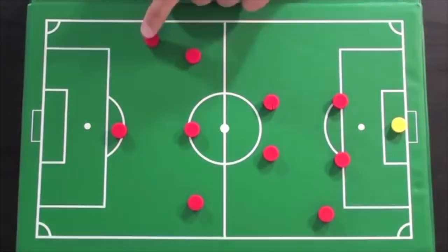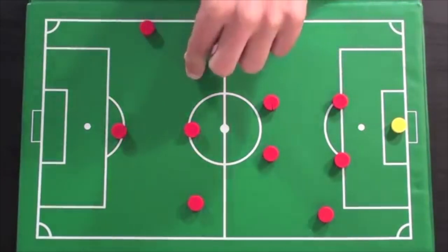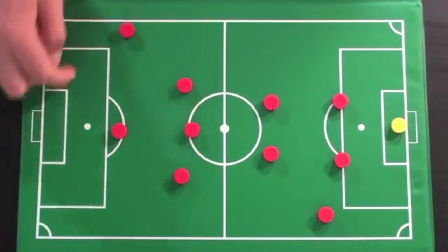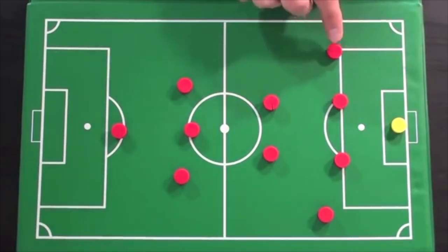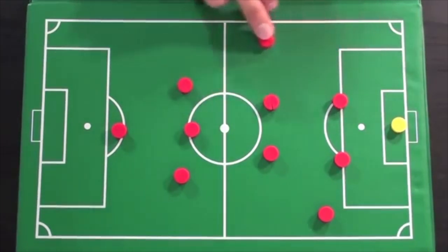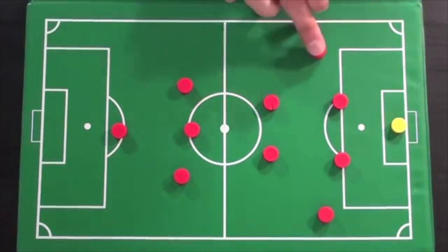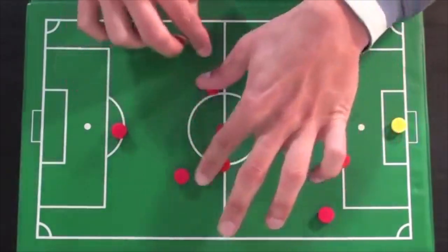Fullbacks — defense comes first, but in today's game they have a lot more freedom and it's actually expected of you to get up the field and join the attack. You need a good engine to get up and down the line. On the defensive side, you have to stop crosses coming into the box, be quick on your feet, good in one-on-one defending situations, and always have the appetite to get back and help your team defend.